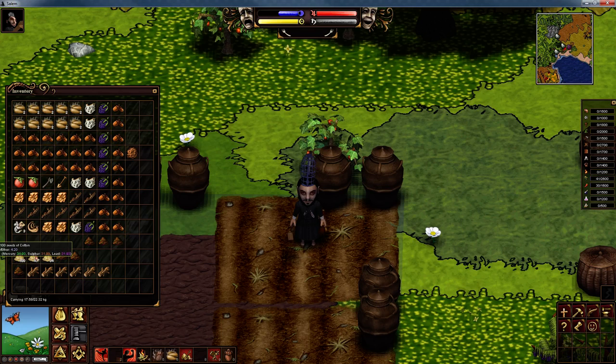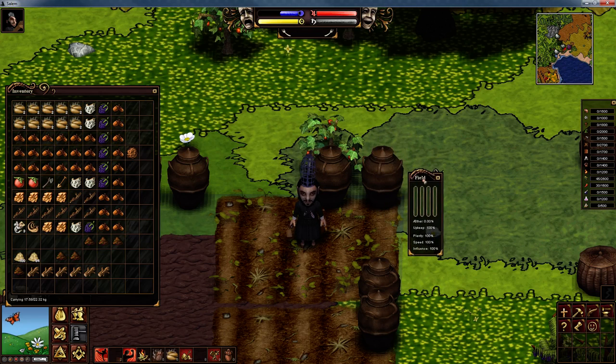To plant the cotton, left click to pick it up and right click on the field. Notice it's going to use up some endurance, and notice we're going to lose 50 of the 100 seeds we're holding — they get used in planting. Right click and notice the percentage bar going up. Notice that plenty is zero — I'll talk about that in a minute. We only have 50 seeds left now. You can join two stacks by left clicking one and right clicking it onto the other.